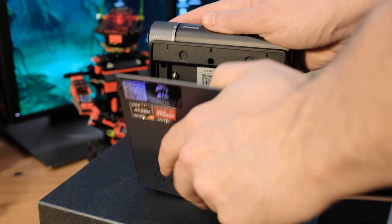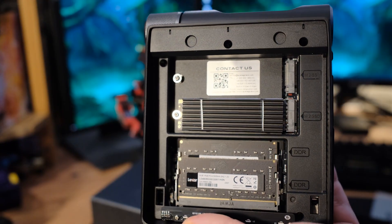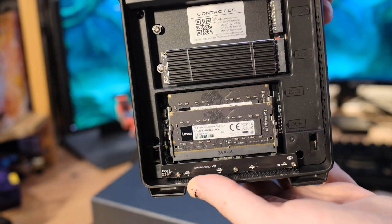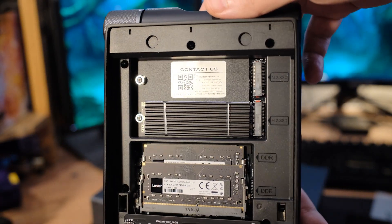You can get this as a bare bone and it's extremely easy to upgrade. The side panel — you just grab it, give it a little pressure and it pops right off. Under there, you can see two M.2 slots and a couple of RAM slots. I got this one configured with a 512 gigabyte M.2. We also have two 8-gig sticks from Lexar, so it's got 16 gigabytes and 512. You can upgrade it to whatever you want, or get a bare bone and install your own. With two M.2 slots, you can have your OS on one and put a ton of games on the other.